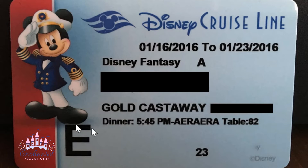So we're stuck with this image of the key to the world card. Your key to the world card is a card you receive once you check in for your Disney Cruise. You'll use it to get on and off the ship, to make charges to your room, and to get into your room. You can also use it to turn the lights on — you slip it into a little key slot in your room.